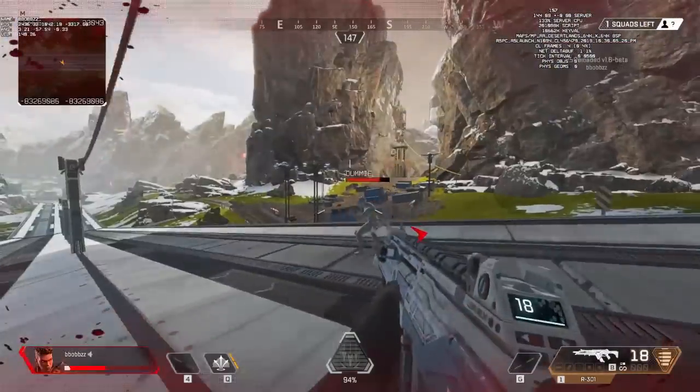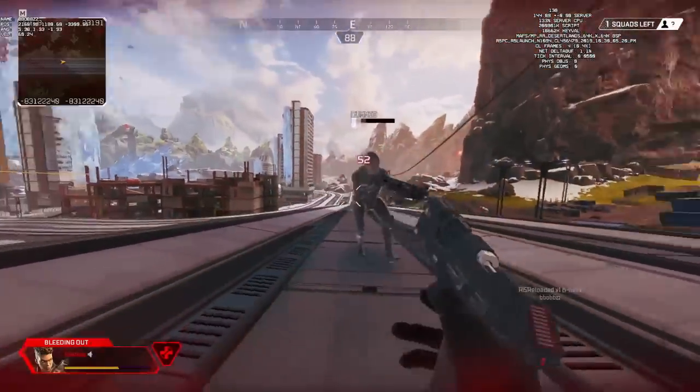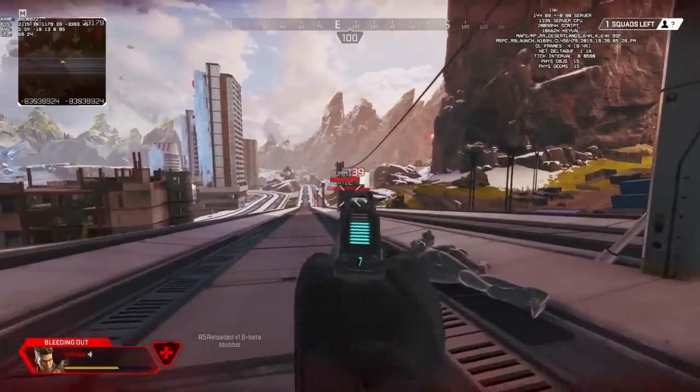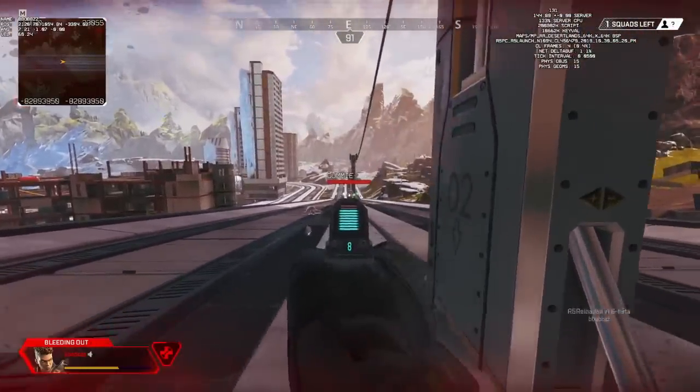What could it do? Would it have a special ability? You let me know in the comments. On this channel, we've messed around with modded knockdown shields before — ones where you can have a pistol while you're knocked. Some really cool ideas, but there is a red knockdown shield. I never thought I'd see this in an actual build of Apex Legends, but there you go.